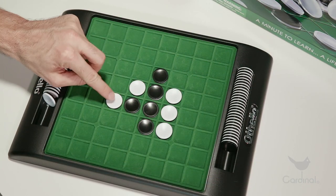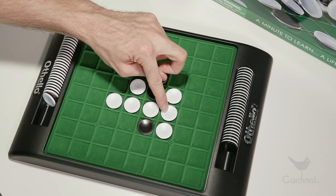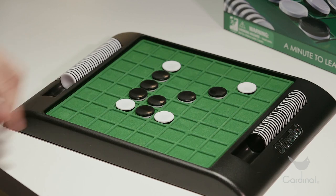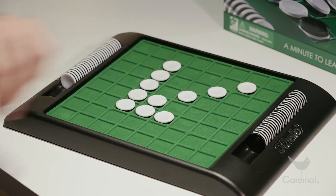So, for example, if you play a disc here, you'll get to flip over all of the discs in between the disc you played and this disc. And if you play a disc here, you get to flip over these discs and these discs. Remember, you can only flip over discs that are in a straight line.